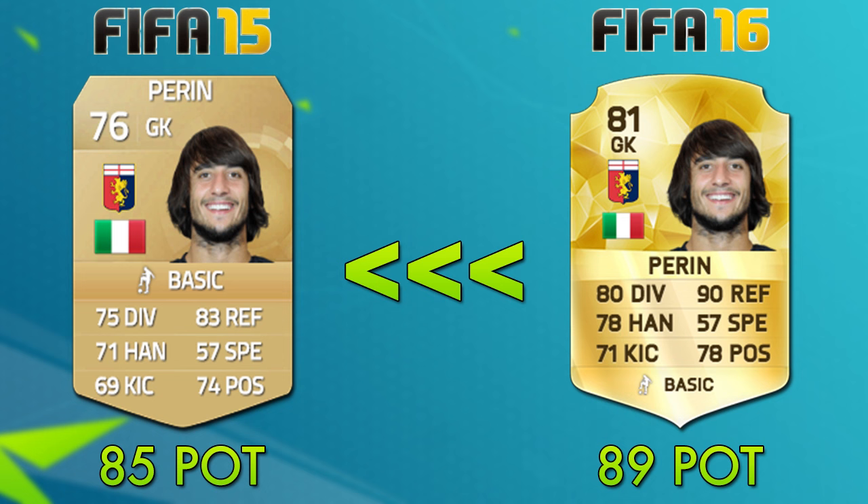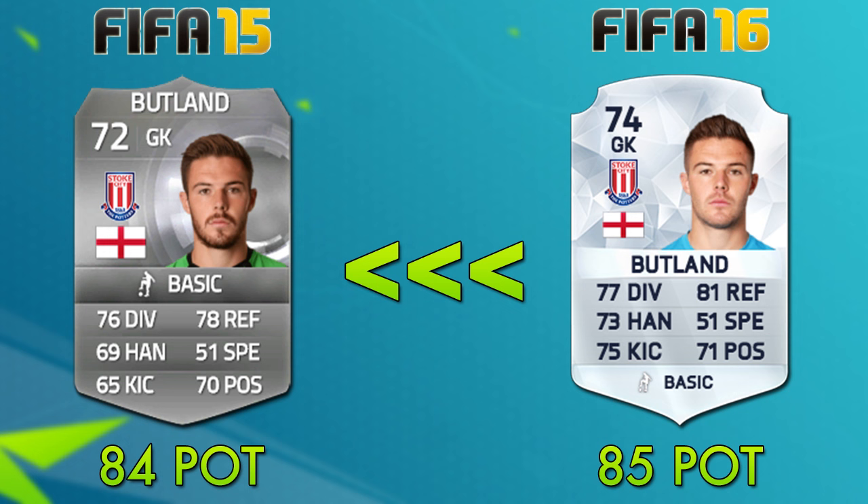Every year, Jack Butland seems to be a popular option in career mode, probably because he's one of the best young English goalkeepers, and he got a nice upgrade this year. In FIFA 15 he started as a 72 rated player with some pretty nice stats — the 76 diving and 78 reflexes really stand out — and he had 84 potential. But this year he's a 74 rated card, so almost gold, and his stats are even better: 77 diving and 81 reflexes. I'm going to predict he gets a potential increase up to 85, and I think he's going to be the most popular English choice for young players at the goalkeeper position.